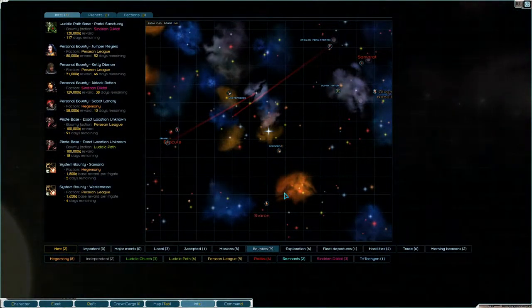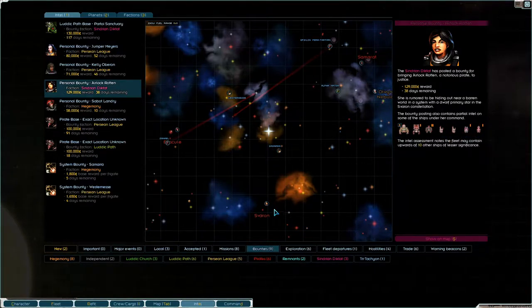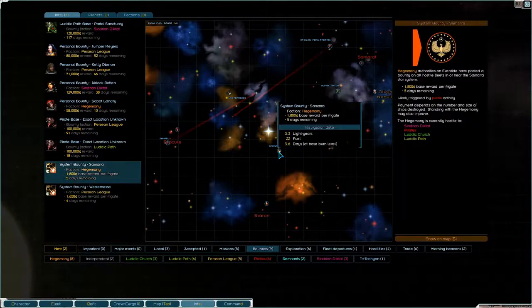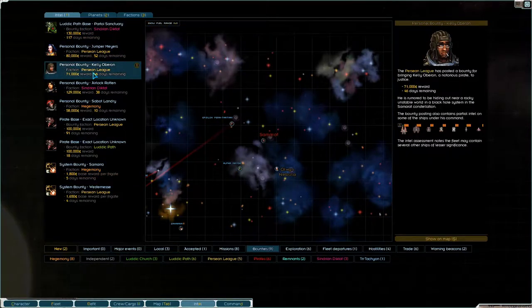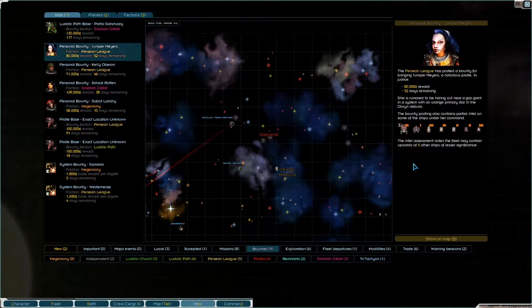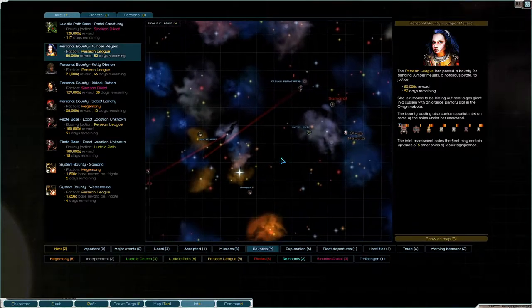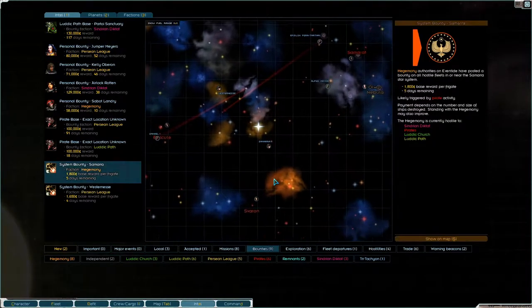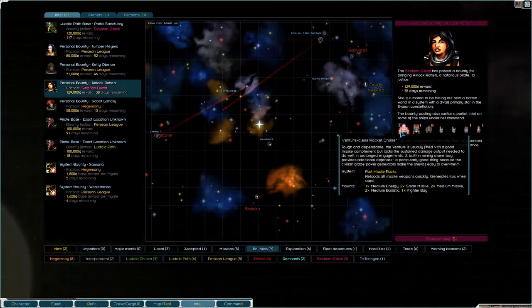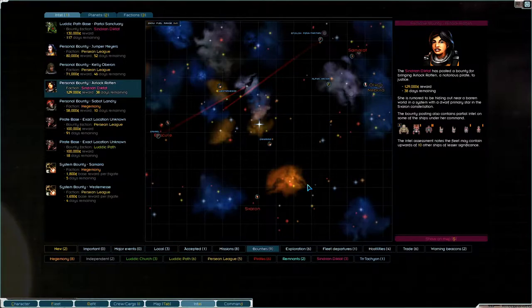Let's first check our bounties here. There's 1,800 base reward per frigate. This bounty is a little bit nasty, but I think we could probably do it for 129,000 with 38 days remaining.